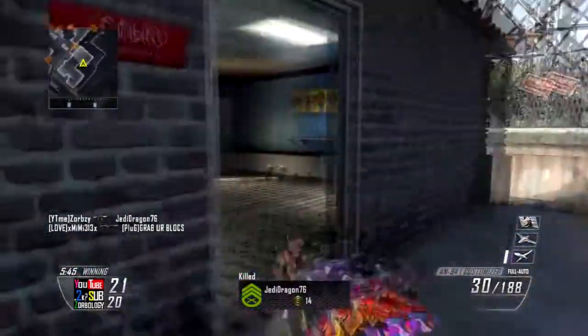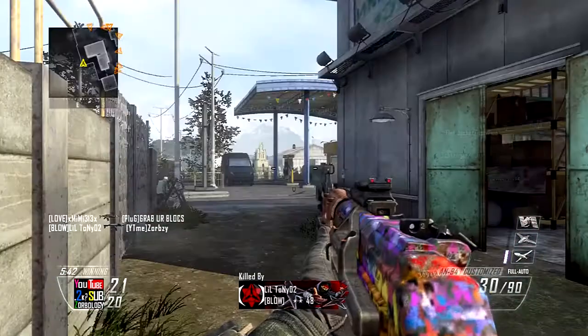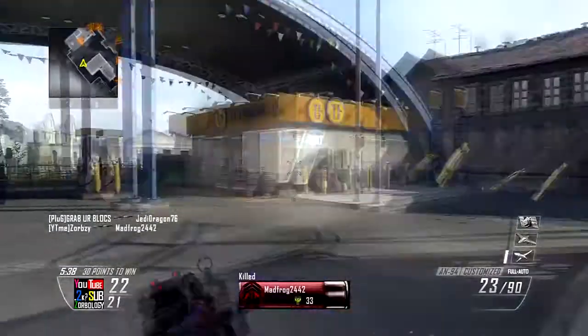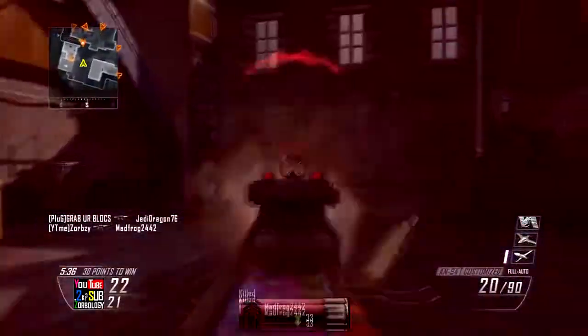If you guys saw a couple seconds there — he just spawns right there, I just kill him no problem, and then I get outgunned right there because of my bad aim. But this is a pretty sick little spawn trap. It's not really considered a spawn trap, but I'm literally killing them right off their own spawn.